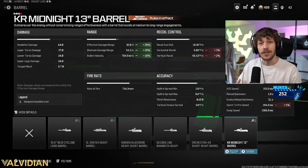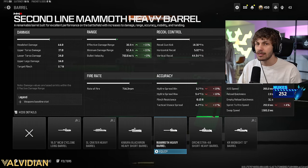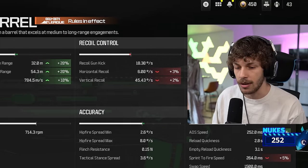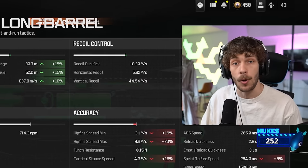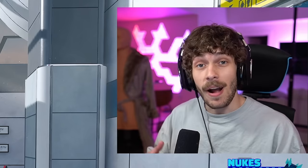When you're playing against very good players, a lot of engagements are very close, and whoever has the better bullet velocity or better connection will usually win the gunfight. Having great bullet velocity feels like you're playing on a better ping. If you run the Midnight Barrel or the Mammoth, the game is going to feel off — always run the MCW Cyclone Long Barrel.